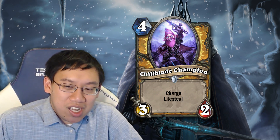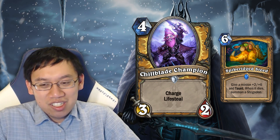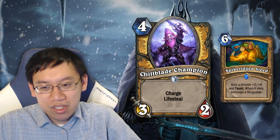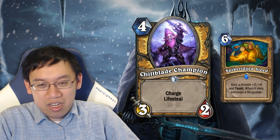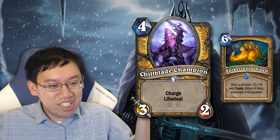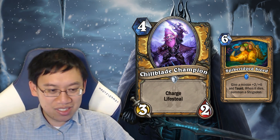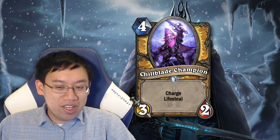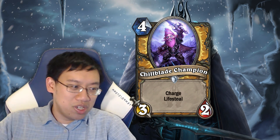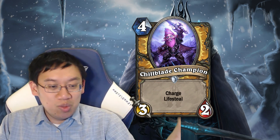Suppose you actually get Spikeridged Steed on this thing — it becomes a 5/8 card. You charge the opponent, you gain 5. They hit it with maybe two minions since they can't kill it with just one, and you've gained another 5. Then you have a Stegadon. Buffing cards with charge is generally good; buffing cards with Lifesteal is probably also good. The main problem is if you're playing an aggressive deck, that's usually when you want to charge face. Do aggressive decks really care that much about Lifesteal? To be determined.